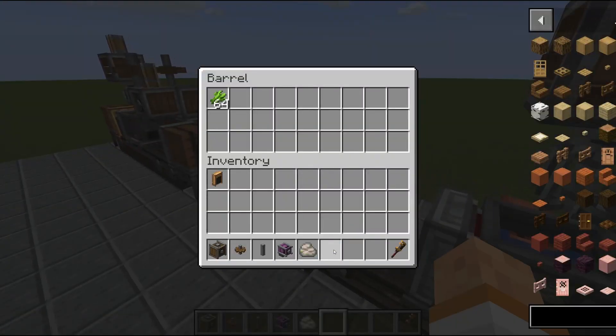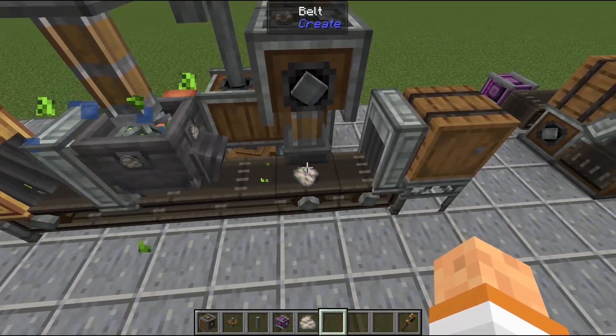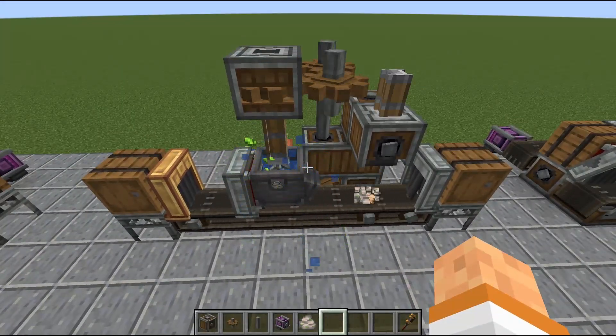All that's left is to throw in some items to give it a test. You can see they are coming through, getting mixed up, pulp is coming out, it gets pressed into cardboard, and there you go — the machine is working. Of course you can increase the speed and it will be a little quicker.